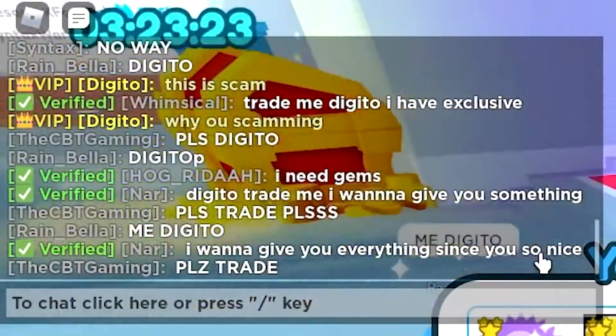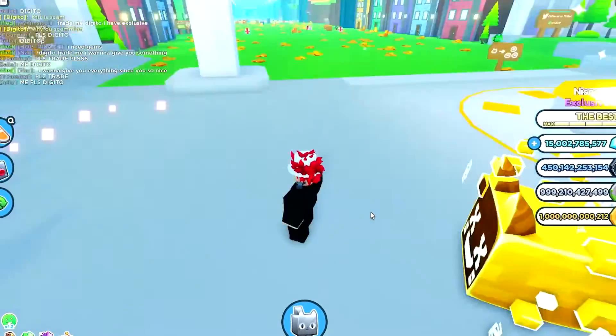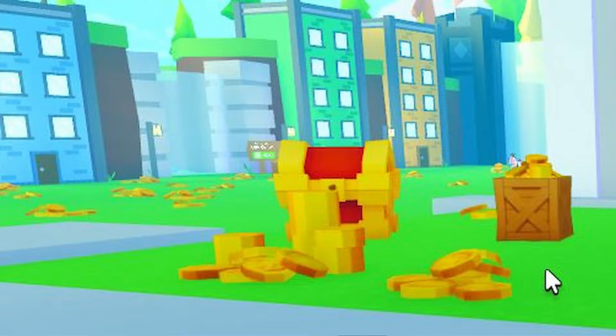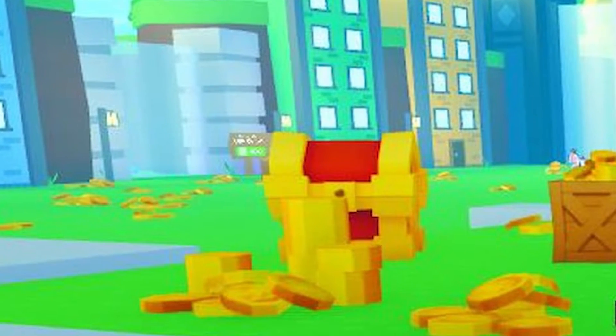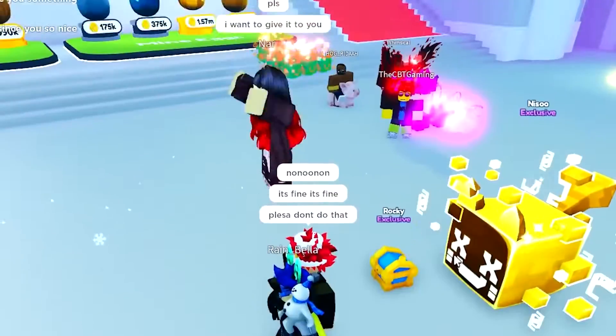Starting from there, the player and their companion will move through a world filled with grass in the base world. The player can command their pets to make coins by tapping on the various gold piles strewn across the base land. Having more and more coins will allow the player to purchase eggs and access many new areas with rarer eggs and higher rewards on offer.